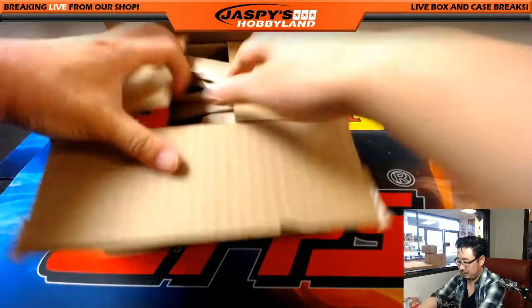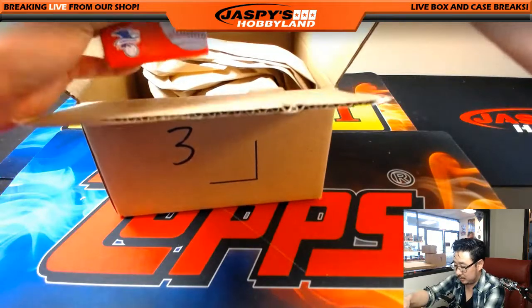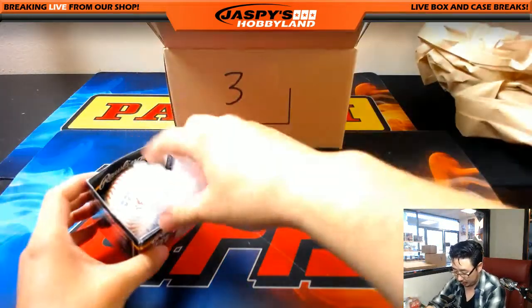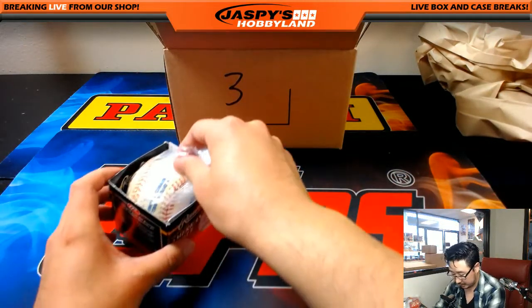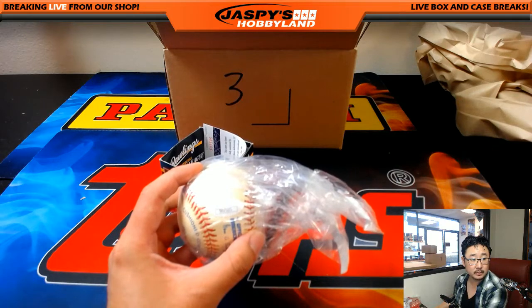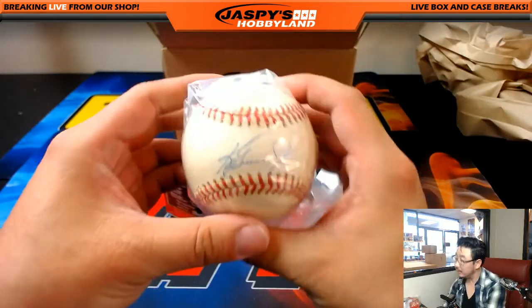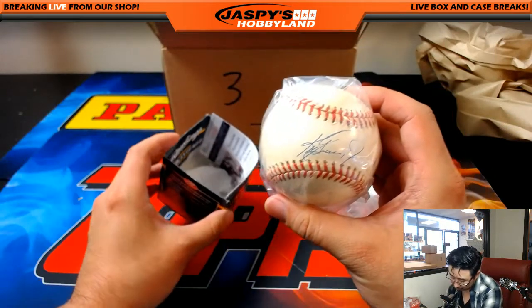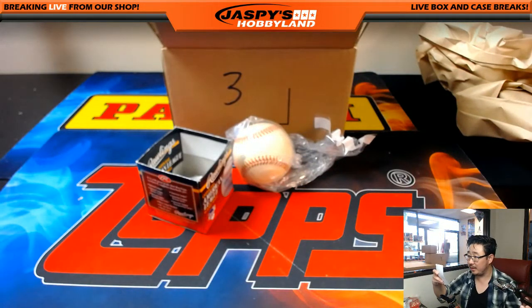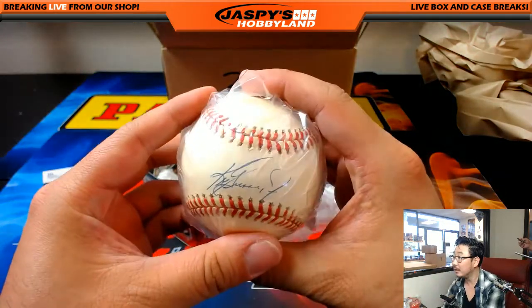What do we have here? First of all, we got this. It's an autographed baseball. I don't think there's anything else in here. An autographed baseball — JSA. Let's get a better closeup. What a way to start the day, folks. JSA. Any guesses on that autograph? I'm not sure who that is. We've got the JSA certification sticker right here.